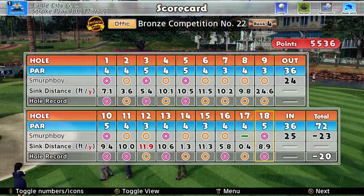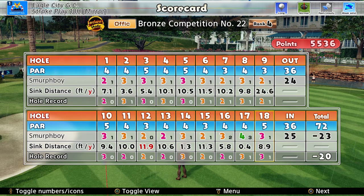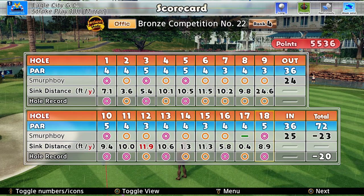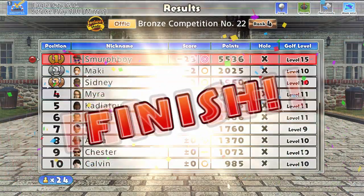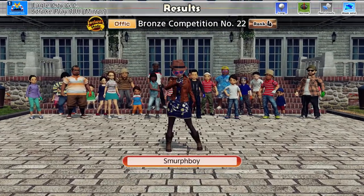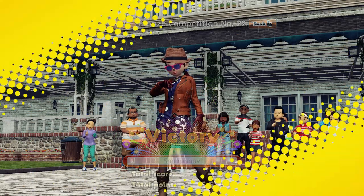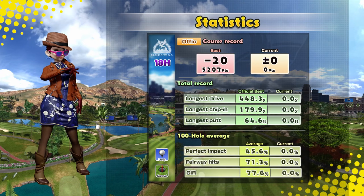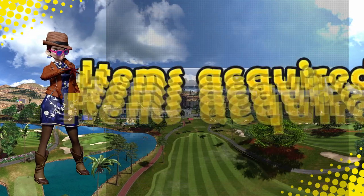We took a par on 17 but we got six eagles. We had a three-putt on 17 and a two-putt on 16. Look at that — single putts everywhere on the way out, and a chip in. 23 under, 5,000 points. Stats should be reasonably good. Good fairways, good greens — as these things go, it's alright.